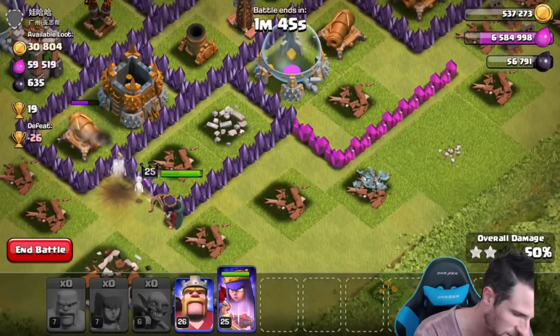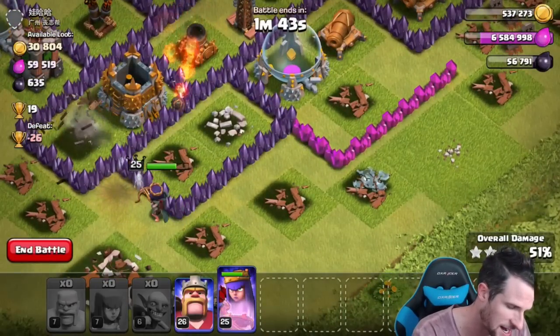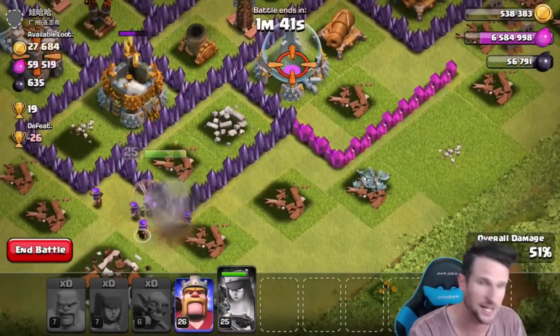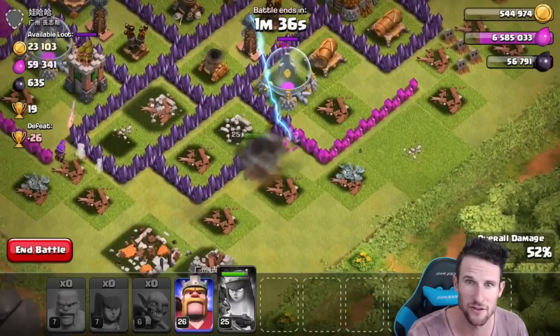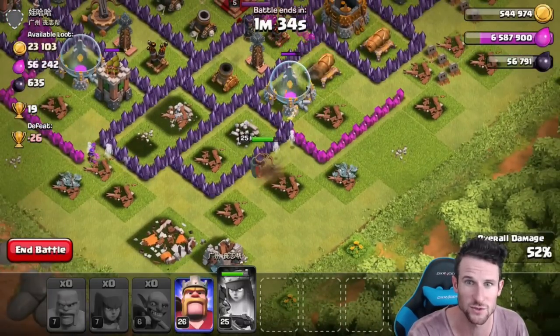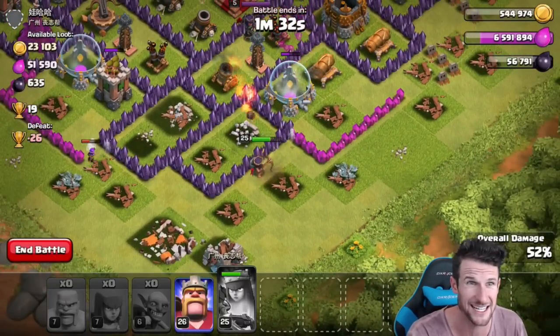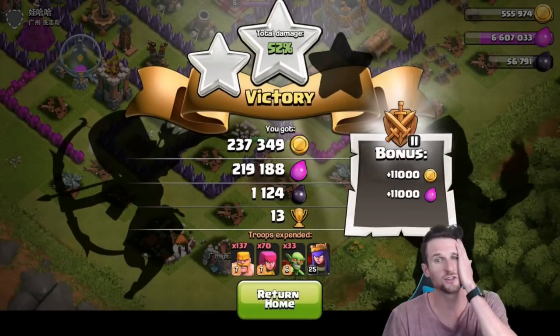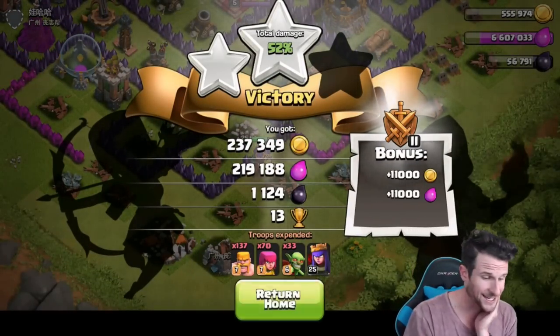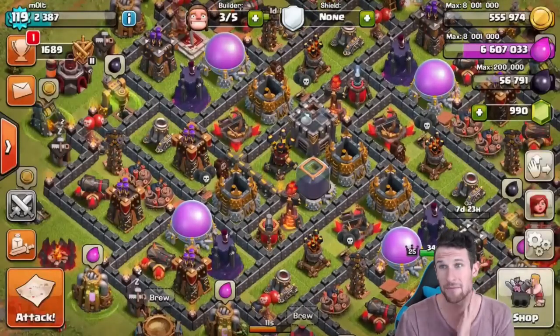Boom, yes we can — but that cannon's up. We're going to go ahead and let the queen take a couple of hits and wait for that mortar. Boom, use that ability. Take out some of that gold, good. She's going to go over there for that elixir storage as well. We'll go ahead and take that out even though she's taking a lot of damage. Is it worth it? I don't think it's worth it — we're going to end right there. So 237, 219, and 1,100. I am definitely happy with that.